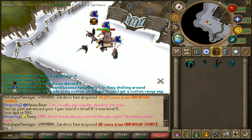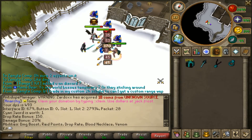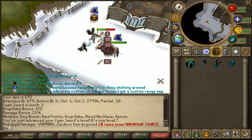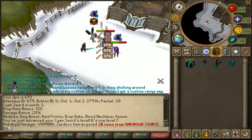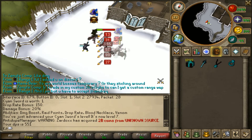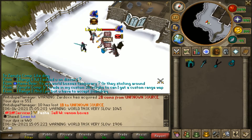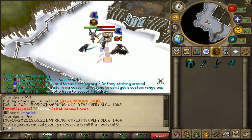I'll show off the bonuses that these give really quick. The Cyan Sword gives a 20% damage bonus, as well as 150 drop rate, 5% raid point boost, as well as blood nexus and venom. You'll notice those are much better effects than any of the other weapons — blood sword, venom sword, or any of those.